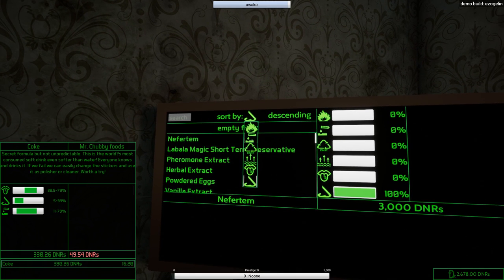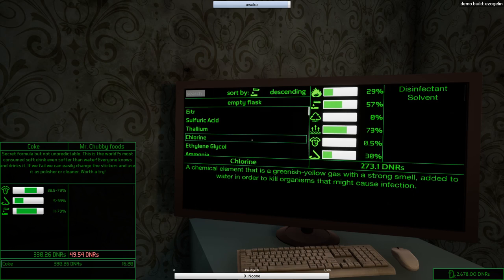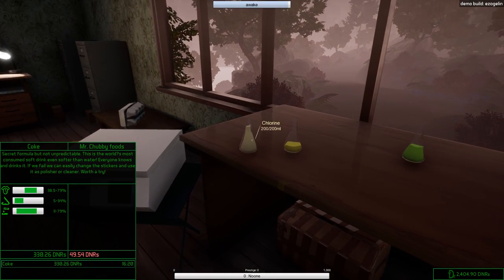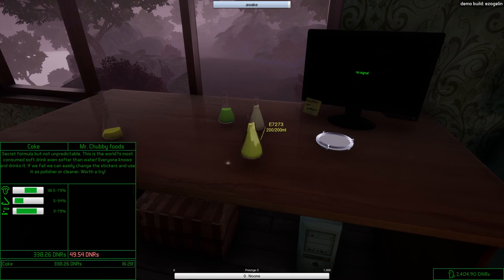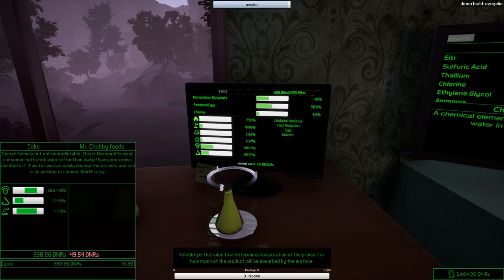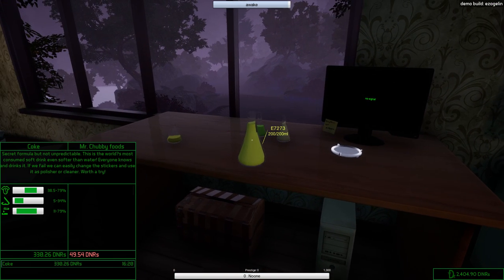Let's sort by volatility. Sulfuric acid is really volatile but really expensive. Chlorine — that's very cheap and very volatile. Chlorine is good in coke, right? Let's actually fill this up with chlorine all the way to the top and see what we get. Volatility is 10.6 — not quite enough but really close. It's flavorful enough and has enough smell. Going to spill a little bit out on the floor.